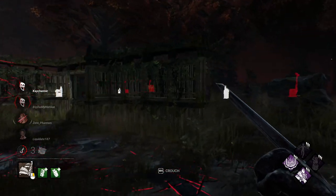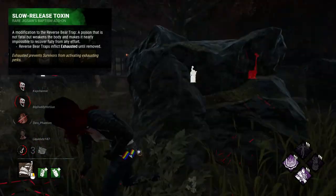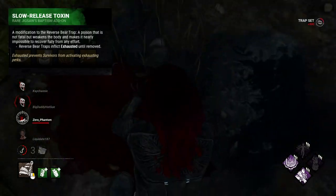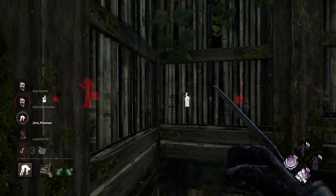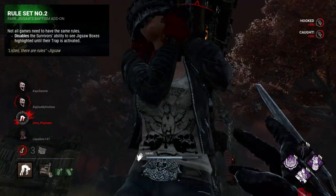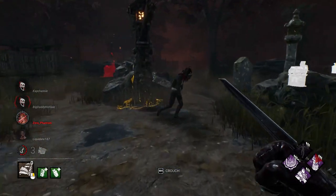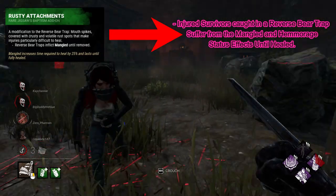Now we move on to the rare tier. Slow Release Toxin — survivors caught in a reverse bear trap suffer from the Exhausted status effect — is the same. I honestly think this is one of the best add-ons for Pig in a general sense if you're not really changing your playstyle. The other unchanged one is Rule Set Number Two, which disables the survivors' ability to see the auras of jigsaw boxes until their reverse bear trap is activated. It's just a generally good one; there's no reason to change it.